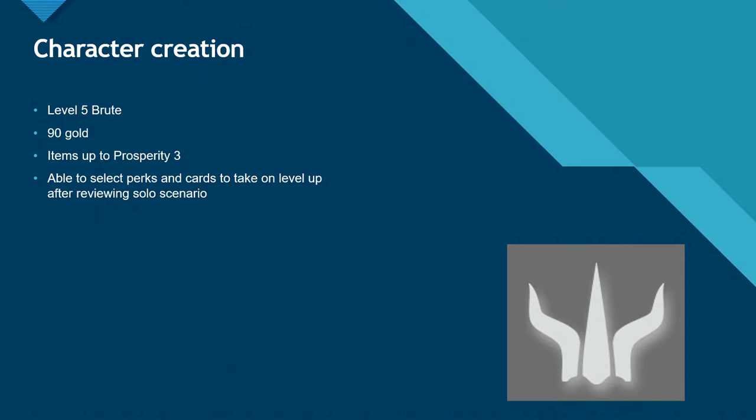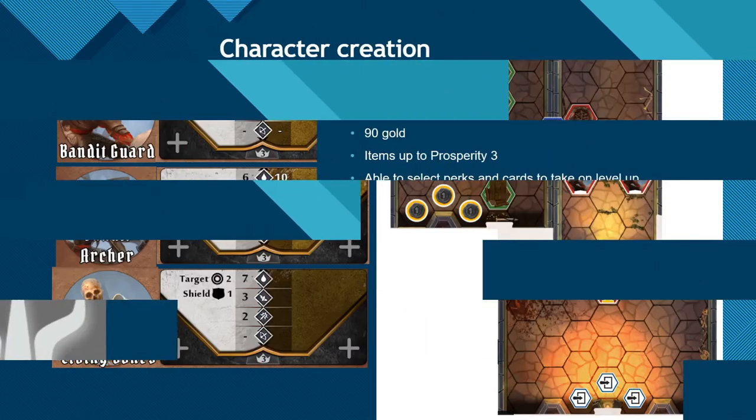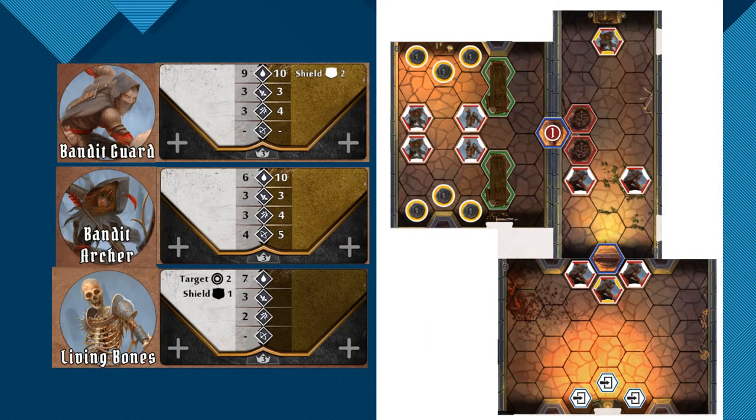Items are capped at Prosperity 3, the minimum required to embark on Solo Scenarios. Before we decide on our build, let's review the Scenario book once more. The objective is to kill all enemies, so it stands to reason that we should make a beeline for maximising damage output, keeping the shield values of enemies in mind.